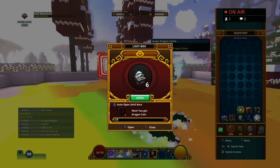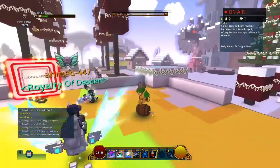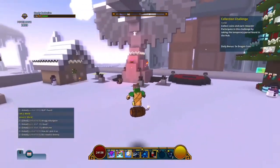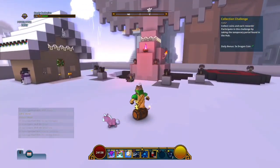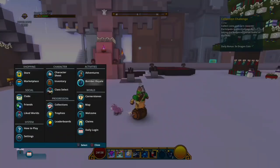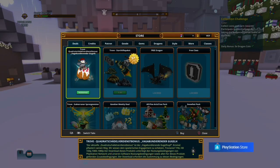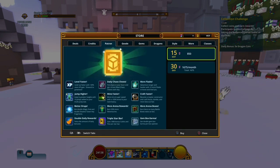If you open these boxes you get dragon coins or flux - mostly dragon coins. If you have luck you get three. Most of these also give dragon catches. You also get dragon coins from the store by trading coins.